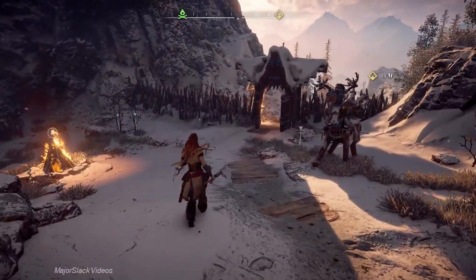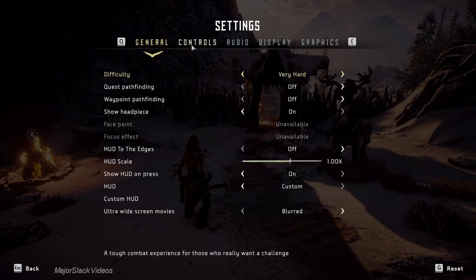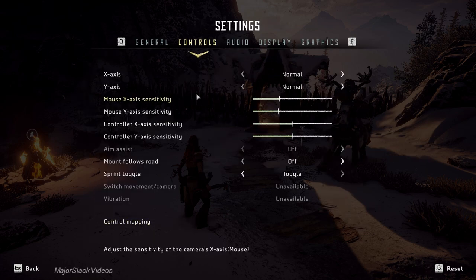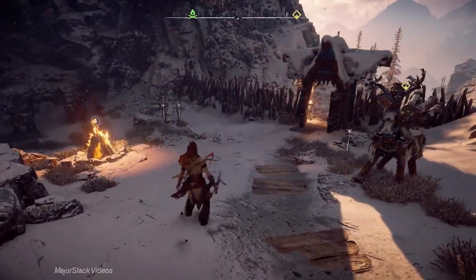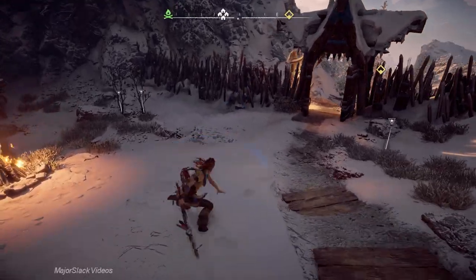I'm on the PC version, so everything has been swapped around. On PC you can customize all the controls any way you like. For me a heavy melee attack is hold T plus left mouse button, but the default is something else — I've completely customized it. Anyway, that's a heavy spear attack and that's a light spear attack.